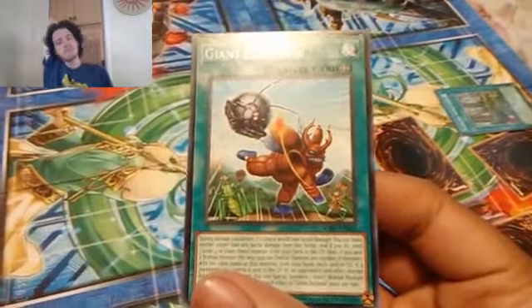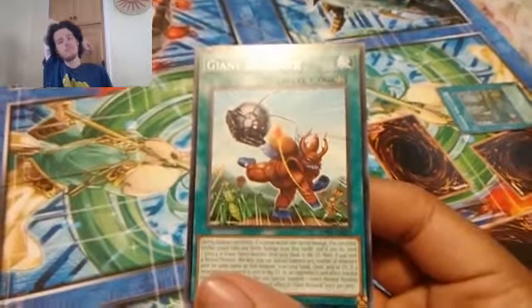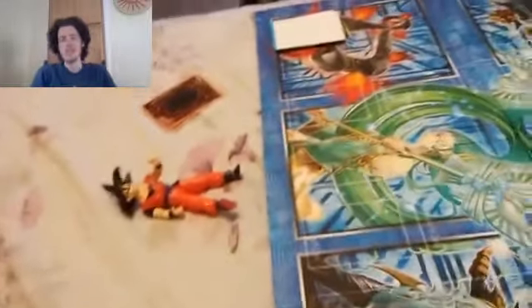Then I'll play one face down. Goku's gotta squash some bugs. And set a monster and activate Giant Ballpark. If I would take battle damage, I can make the opponent gain that battle damage instead. If I do, you have to send a lower-level insect from my deck to the grave. It's a very interesting card — I wouldn't say a good procedure — and that's about it. Your turn.